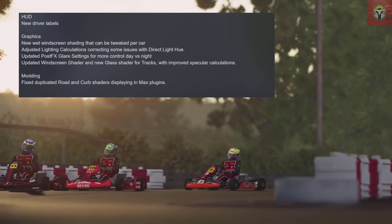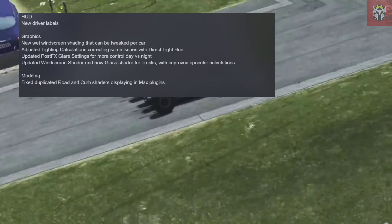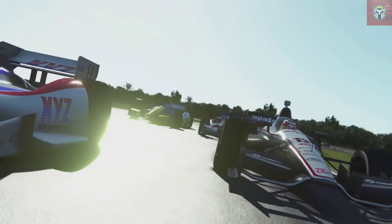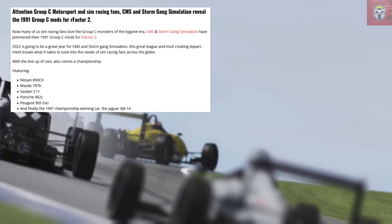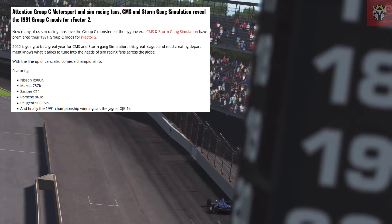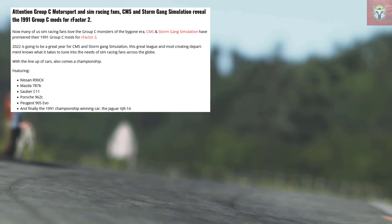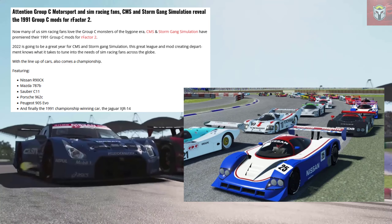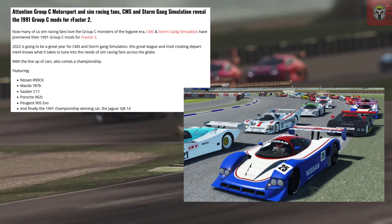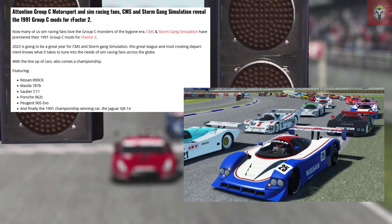Next up, we're on to rFactor 2. This week has seen another update and something that the community have been asking for for quite a while. The big news is all about driver labels — the guys at rFactor 2 have really worked hard on trying to balance the way these driver labels work to give you the best visibility while also making them unobtrusive. I think they've done a great job of that, so do try them out. There are a number of new graphic updates too, and some modding updates, so do check those out on the rFactor 2 official website.